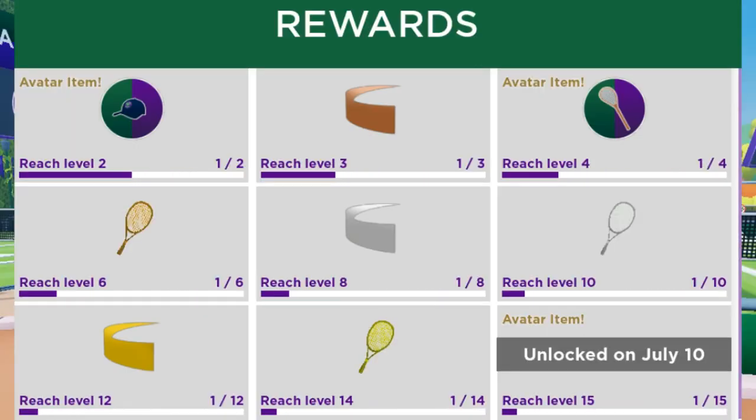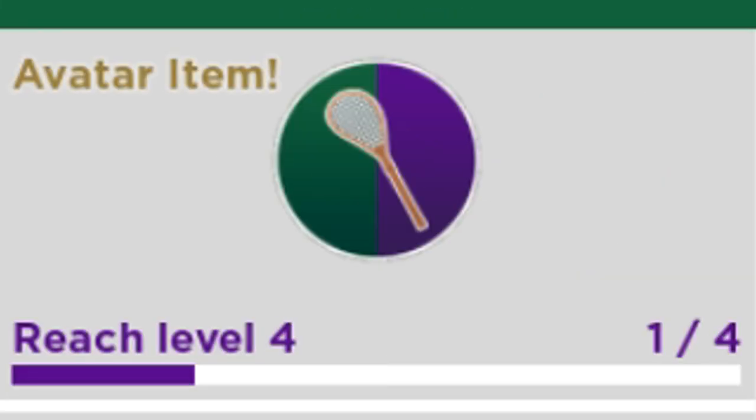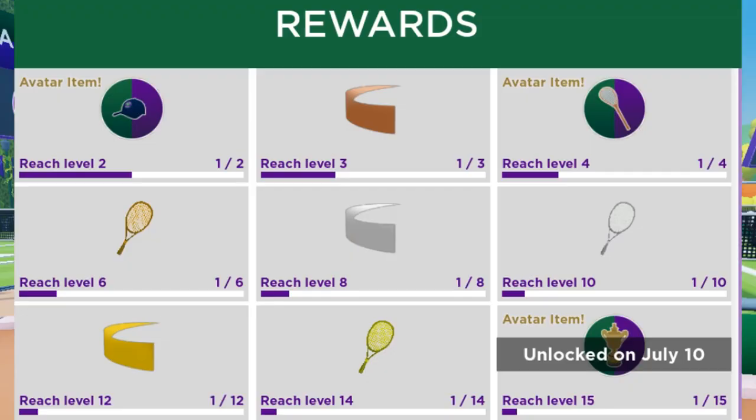Because we're going to be playing some tennis, let's talk about the final three free items, which are available once you reach level two, level four, and level 15. Unfortunately, when you reach level 15, you have to wait until July 10th for that item to be unlocked.